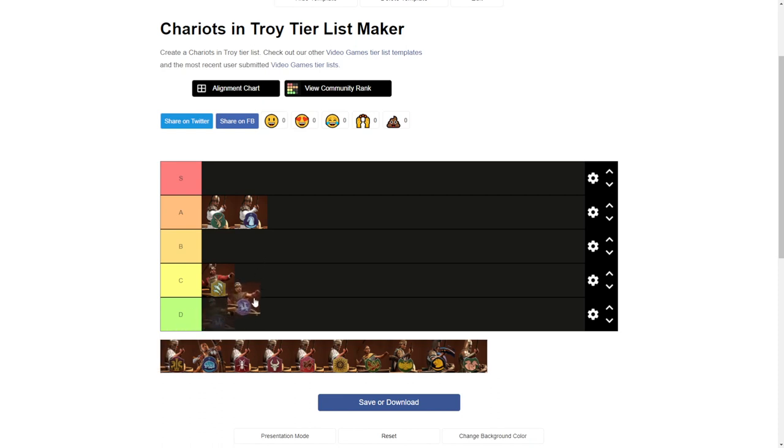Next is Lycia. They also have a javelin chariot — they cannot do much damage in melee. They perform quite similarly to Ithaca's chariots, so that's why they will be sharing the C tier.